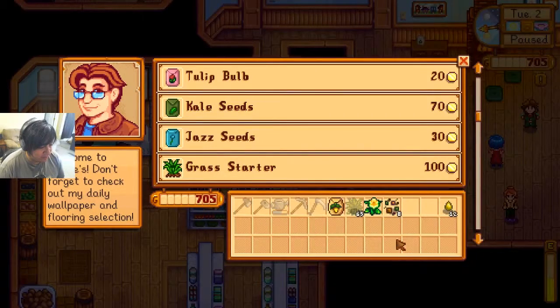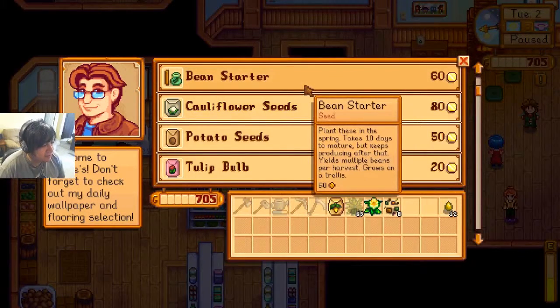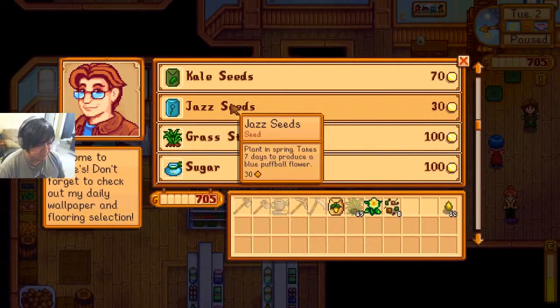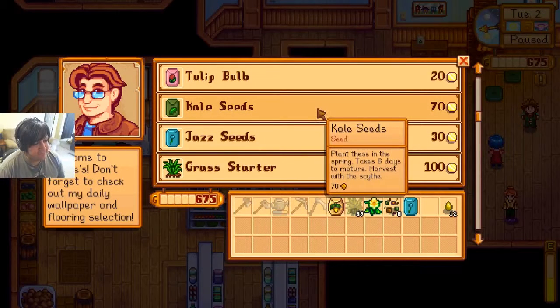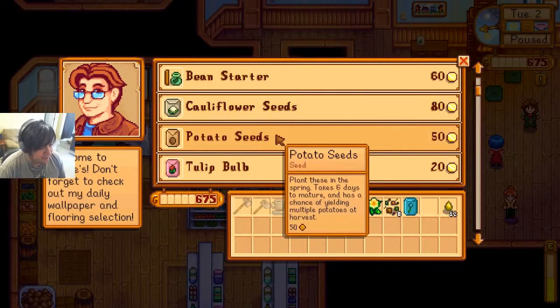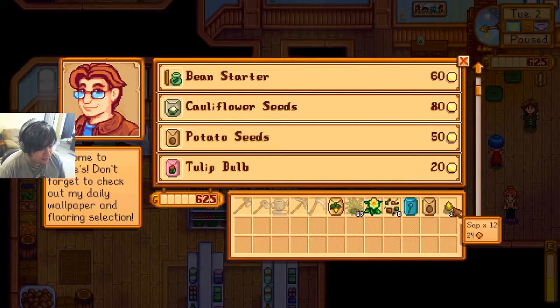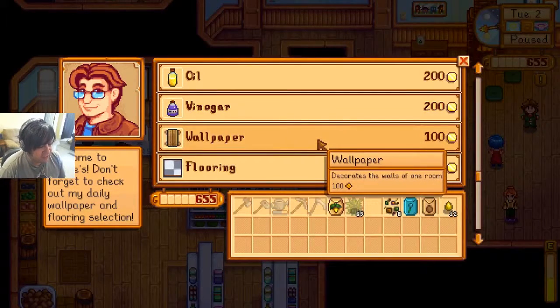You talked about having a bigger backpack — I don't see your backpack sales. Where's the backpack, Pierre? Or did you just lie about that? Bean starters, jazz seeds, blue puffball flower. Sold. Kale. Potatoes — there's a chance of yielding multiple potatoes at a harvest. I think I want that. What's sap? Mixed seeds? Daffodil — I'll sell that to you. I won't buy those.